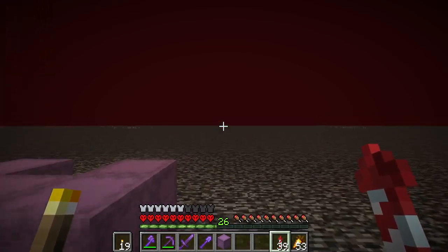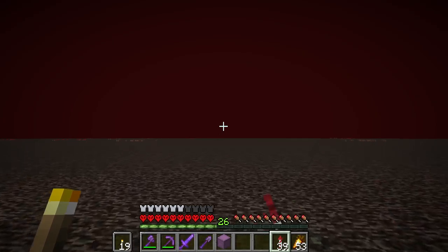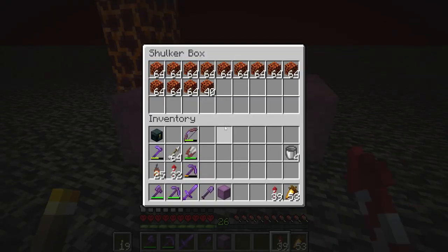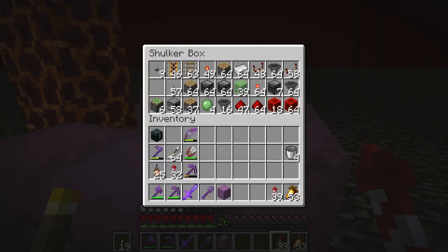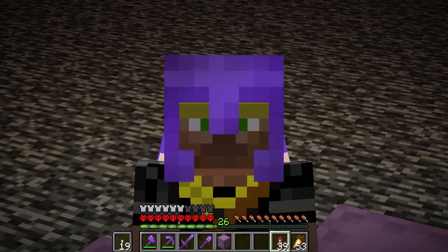Off in that direction about 150 blocks is a basalt delta, which we need for another farm in the near future. I've got all my stuff together, so I guess there's nothing left to do but jump into our last farm for the episode.